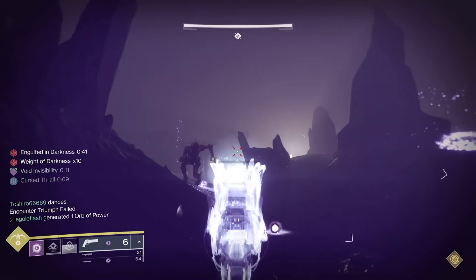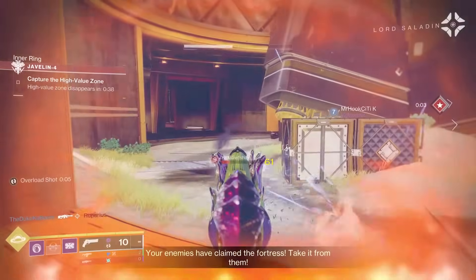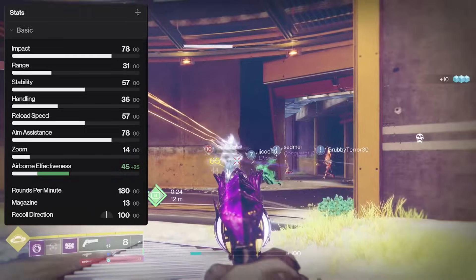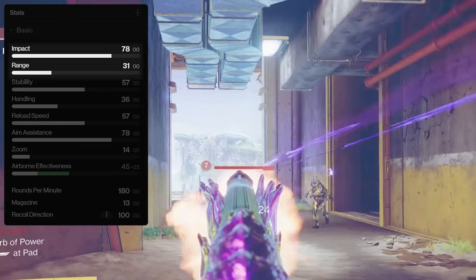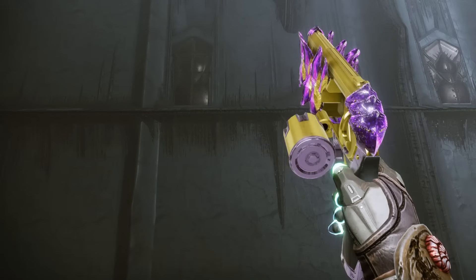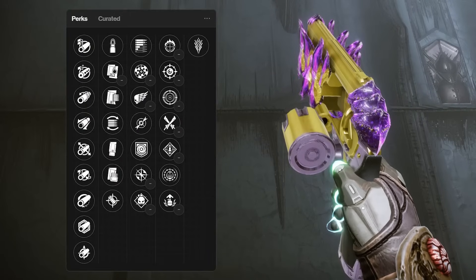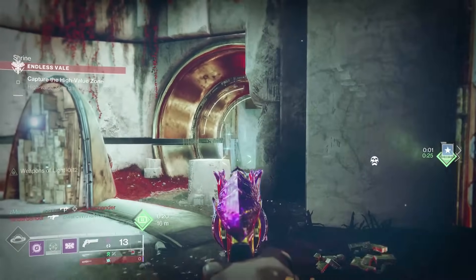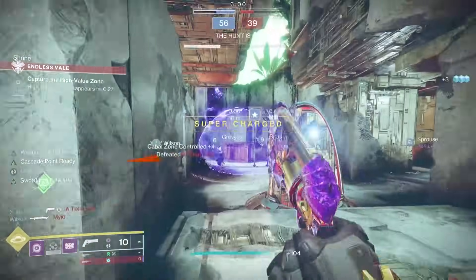Obtainable only from the final encounter of the raid, the Word of Crota is a precision frame hand cannon, an archetype that's typically plagued with low range and damage across all activities of Destiny 2. However, with this ridiculously awesome perk pool, we're going to change that. And if you have avoided 180s, this could be the one that changes it for you.